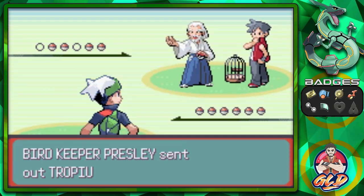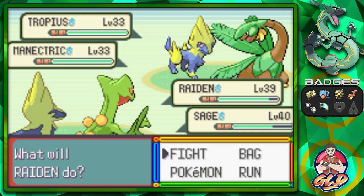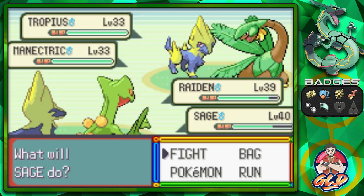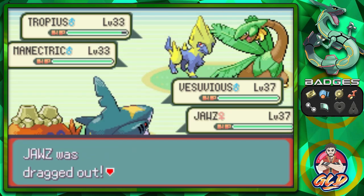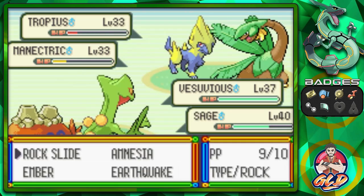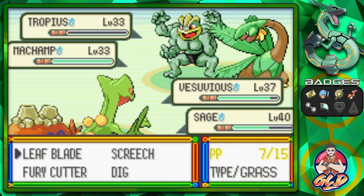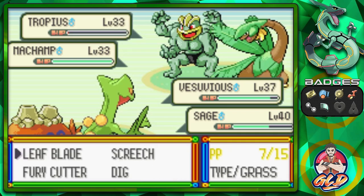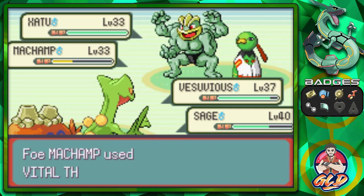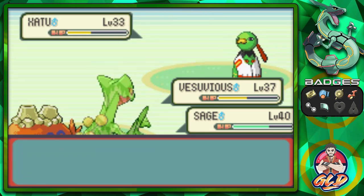Taking on a Bird Keeper and an Expert in a double battle — they bring out Tropius and Magneton. We switch out to Vesuvius, use Leaf Cutter, Rock Slide, and Surf. One trainer has a Machamp, which adds a new entry to the Pokédex. We keep battling and earning experience points.